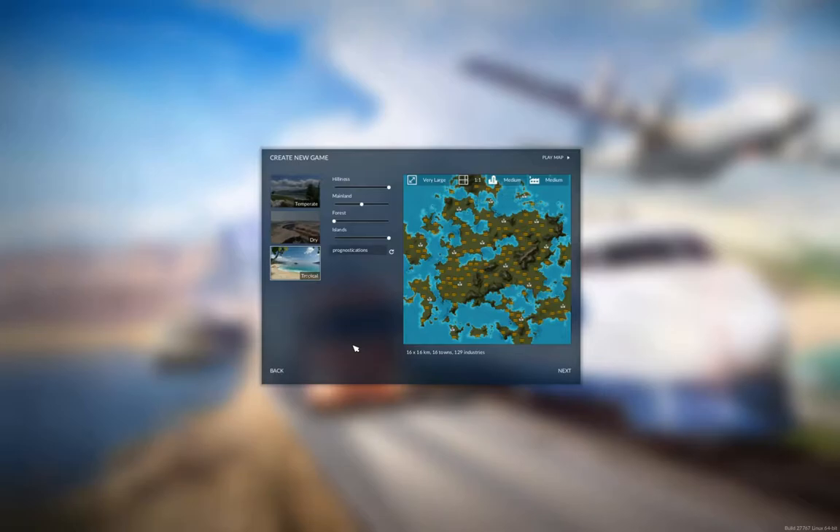Now if you want to create the same map, I'm dropping back to a normal map size - a very large map instead of megalomaniac. I'm going square still, and it's going to be a medium number of towns and a medium number of industries. I've cranked up the hilliness, mainland is in the middle, minimum forests, maximum islands, and the seed if you can't read it is 'prognostications'.